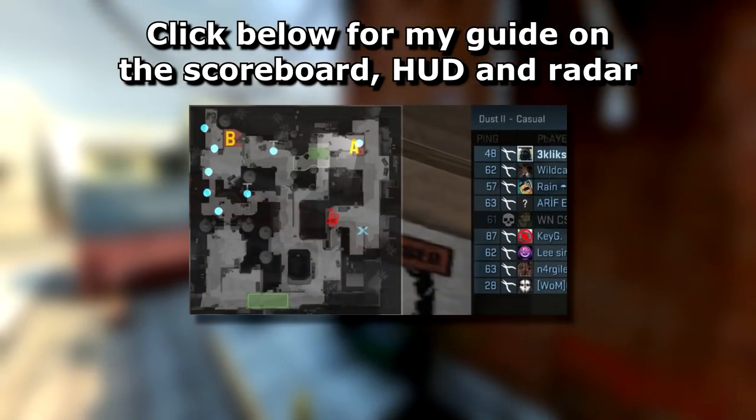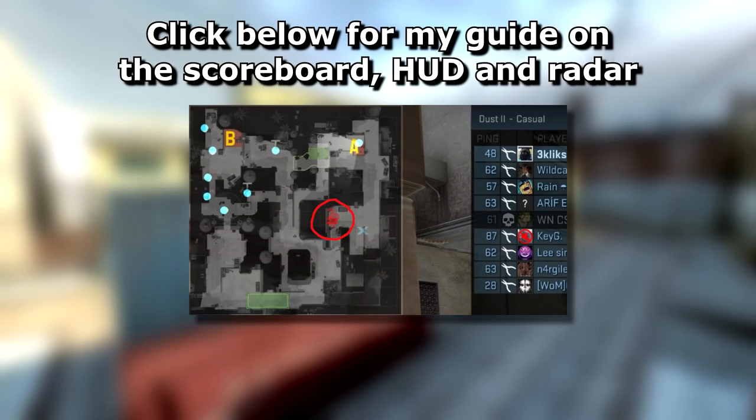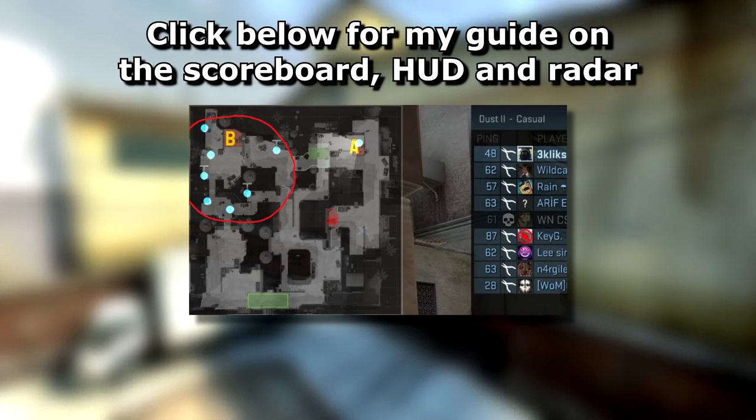Now it's time to move onto the scoreboard, HUD and radar. You can make it any colour you want, even brown.